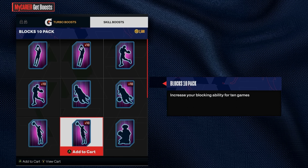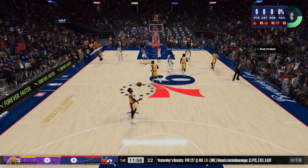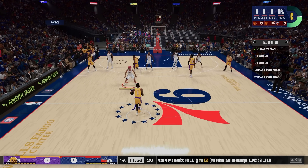For the cherry on top of the setup, buy the ball handling and passing boost — it's 1,500 for 10 games and will give you a slight edge. This will also speed up your offensive possessions and make the game go a lot faster.